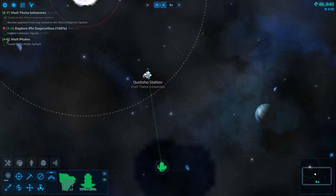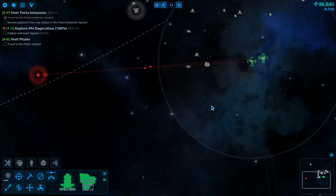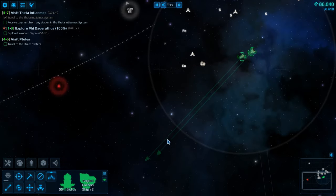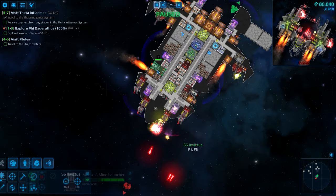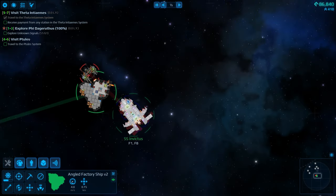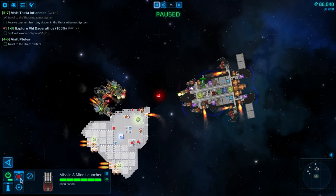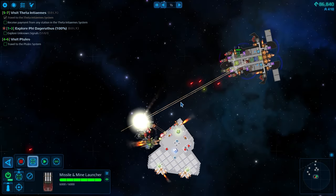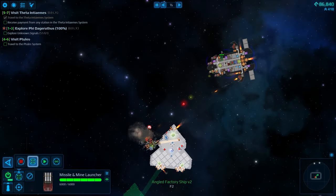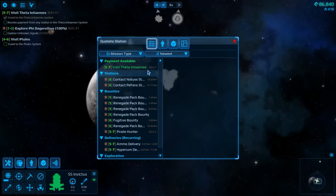Let's make our way to the first station, the Quotoho station. We've got an incoming - let's face him. He looks a bit ugly. Let's pause and get a tactical nuke ready. Our factory ship needs to scoot around. We're gonna go ahead and tactical nuke him - fire at target, pinpoint that target right there. Fire! Booyah! Yes - have some fun with half of your ship gone!